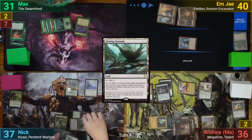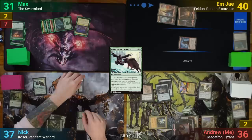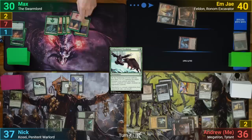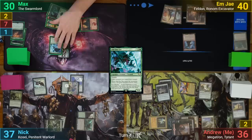Nick untaps and draws, plays a Nesting Grounds for his land, then plays out Evolutionary Escalation and gears up Kosei with the Jitte before swinging at Max. Max takes one commander damage while Jitte gains two charge counters. Max is currently a rainbow, having taken damage from all commanders. Max plays a Mountain and taps six mana for Old One-Eye, making a big Tyranid Warrior token as it enters, then passes.